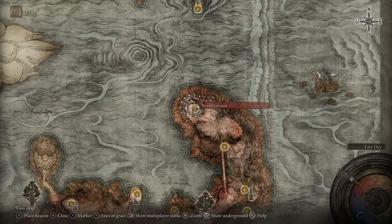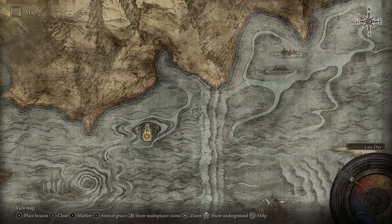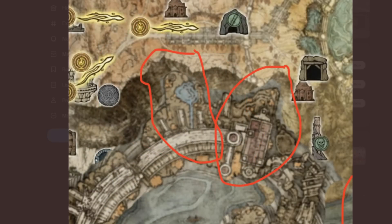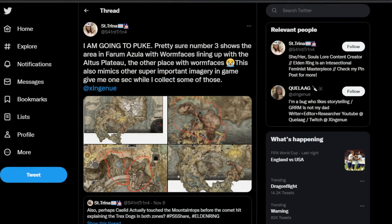If you look at Caelid here by the Bestial Sanctum, it feels like if it was pushed upwards and the mountaintops of the giants were pulled inwards, there's a connecting point. This edited image on Twitter shows exactly what we're talking about - how things are crammed together into a more cohesive area. The shape of the map itself seems to work with the shape of Caelid, with various points intersecting near Farum Azula and the Altus Plateau. I really like this theory - credit to Saint Trina on Twitter who created these images trying to reconstruct the world as if Farum Azula hadn't been shattered and sent away.